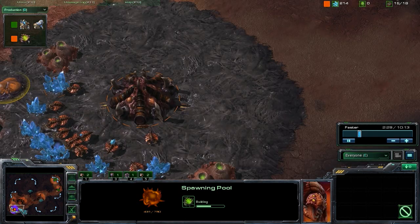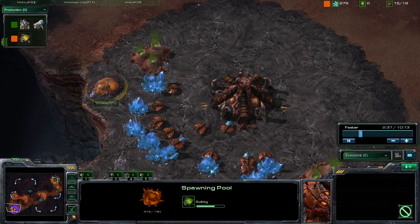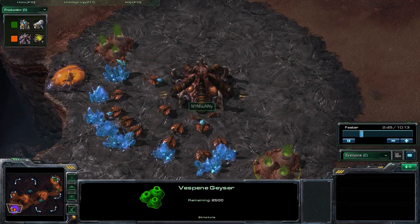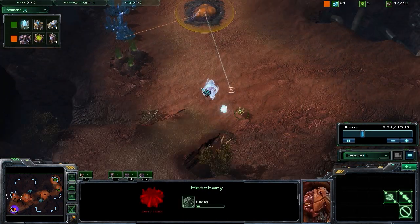We are now getting that forge because we haven't seen an extractor yet. We've seen this spawning pool — it's been up for quite some time, it's over 50% done building — and we have yet to see an extractor. That tells us he's not likely going for tech; he's likely going for zerglings on a fast expand. And we are confirmed of this when we see this expansion right here.